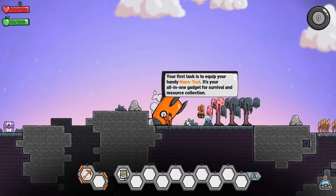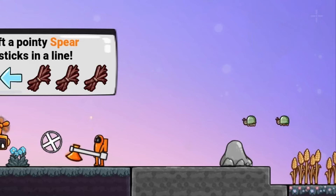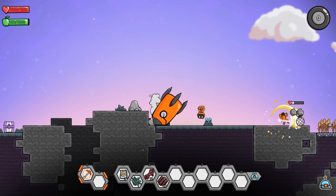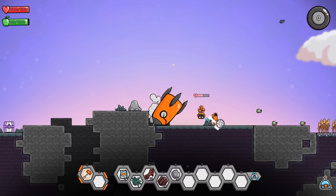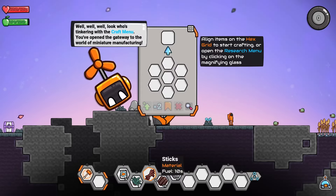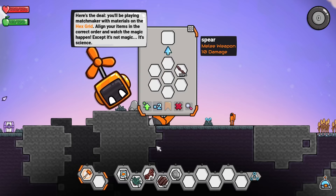We get a nano tool, and so we start the game off with some early deforestation. Oh no, I hit the bugs and they're mad. We can also hit that rock as well. Don't trust these bugs. Oh, we can actually kill our bot? No thank you. Here's a crafting panel — now we can grab this stuff and we can make a spear. There are random crafting materials we just have to play around with and hope we get something nice.